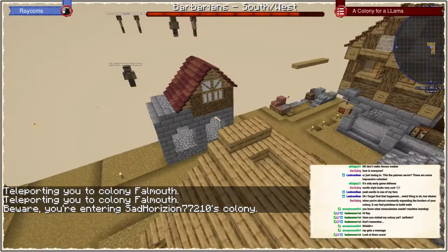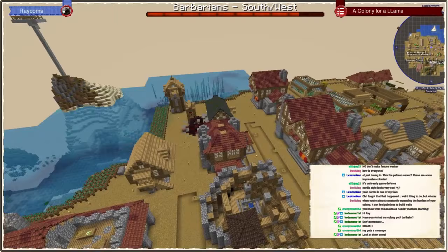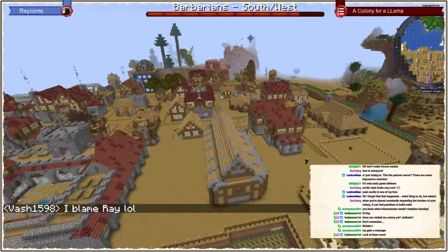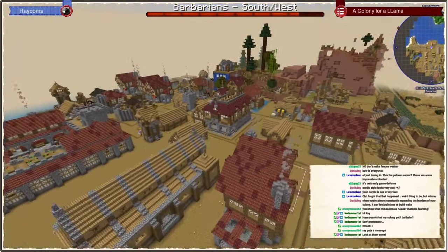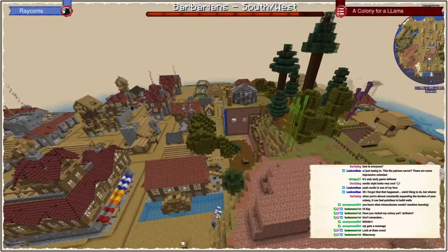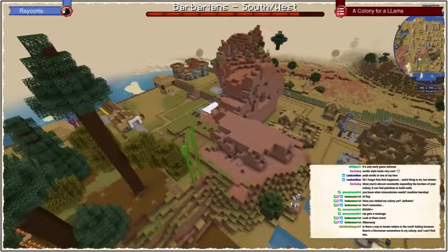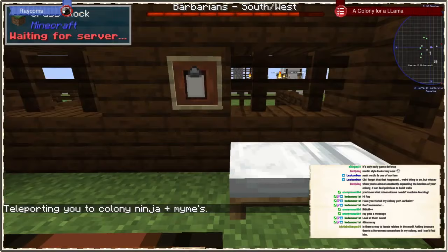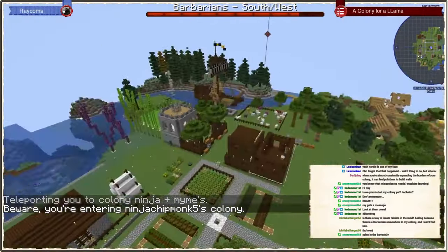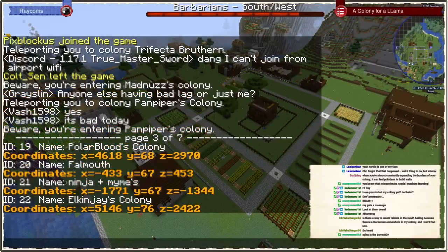Another medieval colony here in a more desert area it seems from the floor. Very nice. You can all blame me for the lag — teleporting around loading a lot of chunks. Very nice, I always love medieval colonies. It's one of the easiest styles to make look nice, and still one of our best styles as well. There's a way to locate raiders — with spies in the barracks. Another mix of Frontier and Fortress — let's see, it's Fortress it seems, a little bit Frontier-ish. Another Frontier Fortress — that's Ninja in Miami.